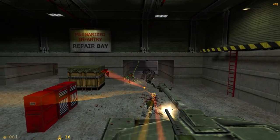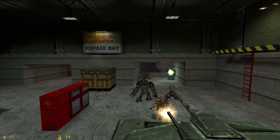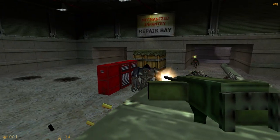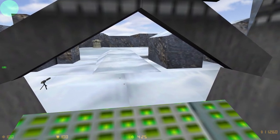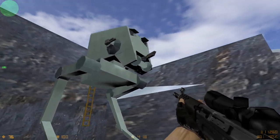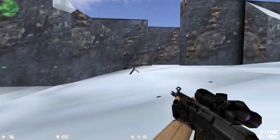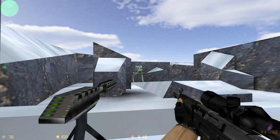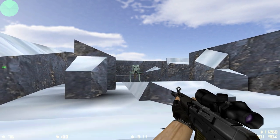Even if the guns look different, functionally they are all the same turret entity from Half-Life. Even the ones on custom maps that feature lasers, like this one on D.Hoth — a Star Wars-themed custom map with usable AT-ST guns. Man, Counter-Strike maps used to be crazy creative, and now it feels like half of the workshop is just aim maps.